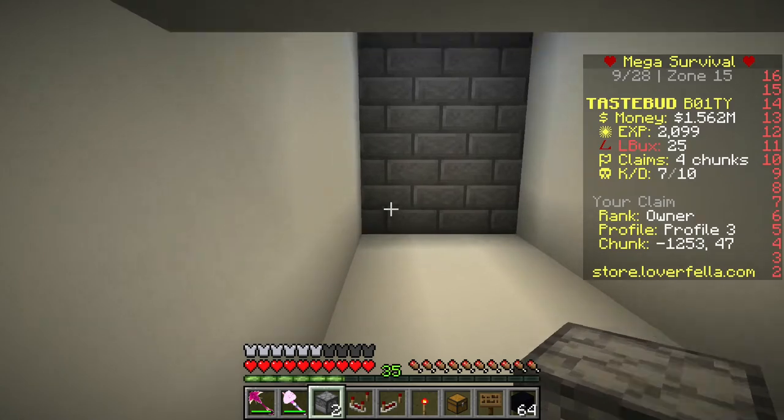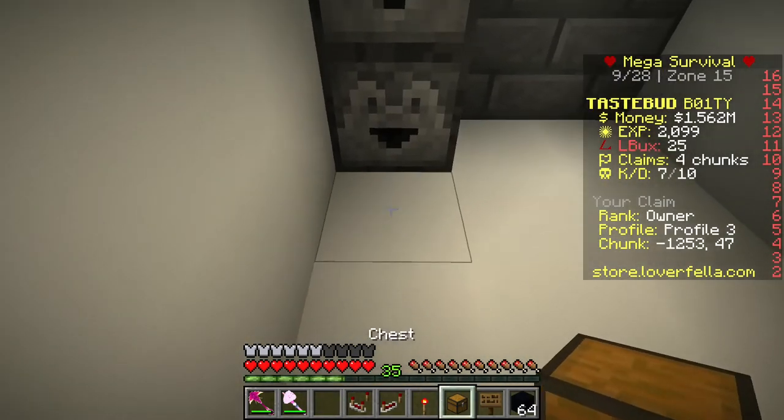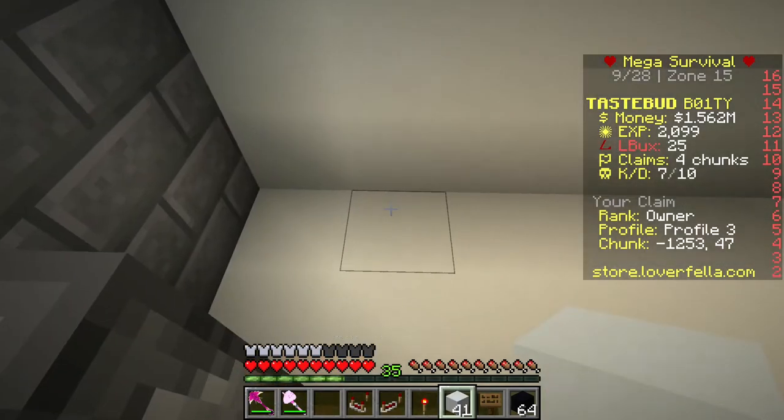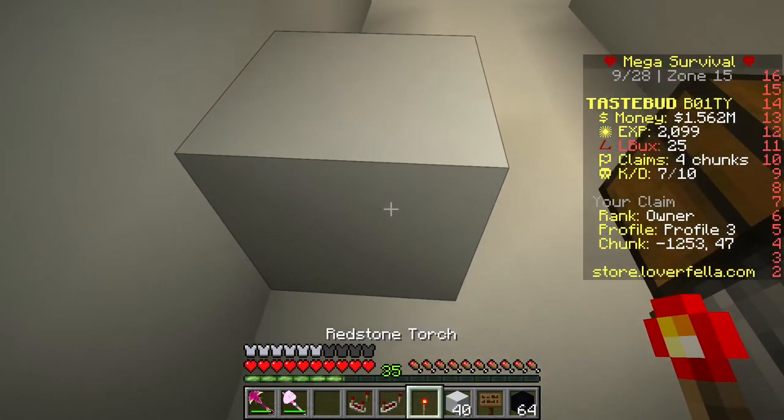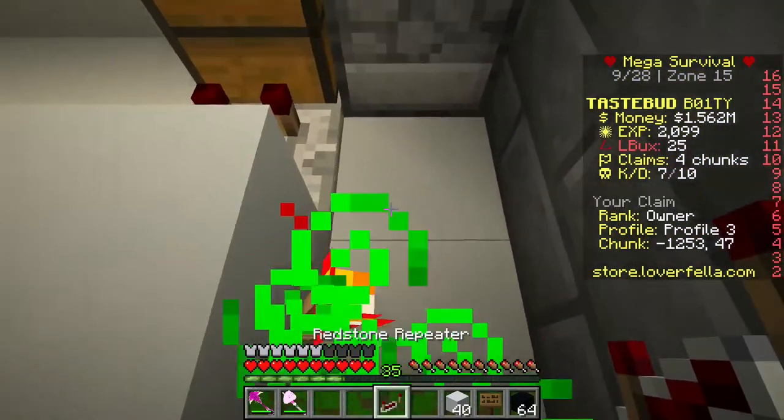First thing you do is place down the two droppers you got in the beginning. You want to place down a chest in front of them. Put one block right here, the redstone torch here, the redstone comparator here, and then the redstone repeater right here.